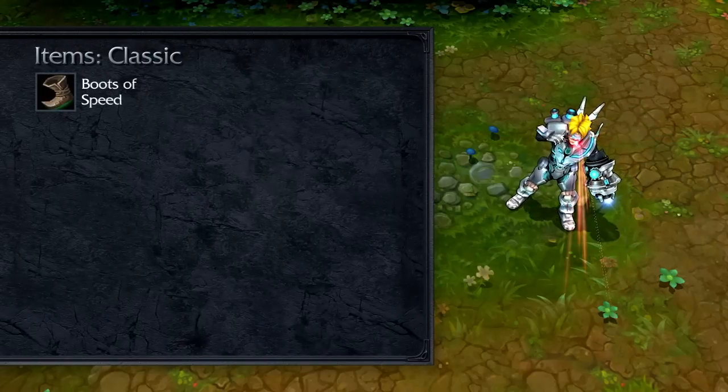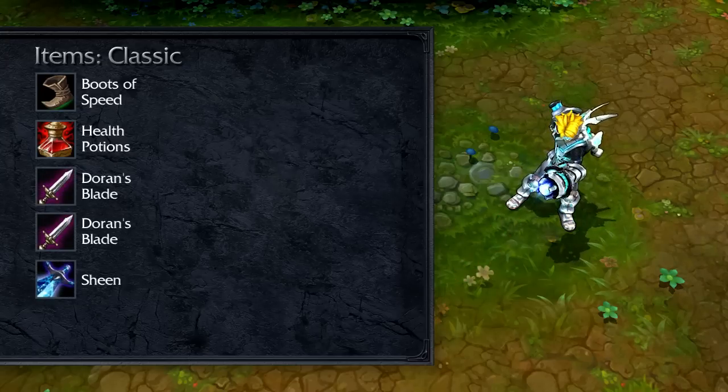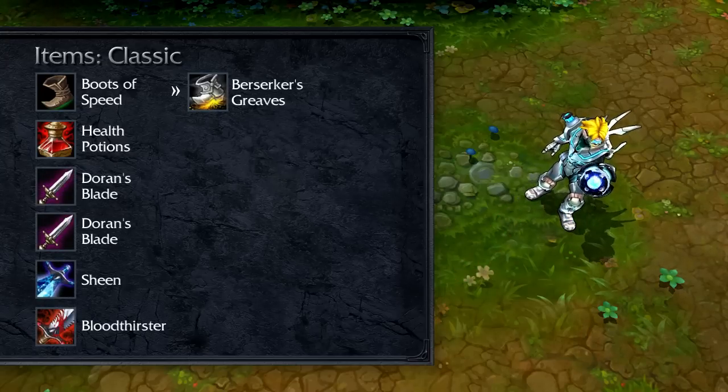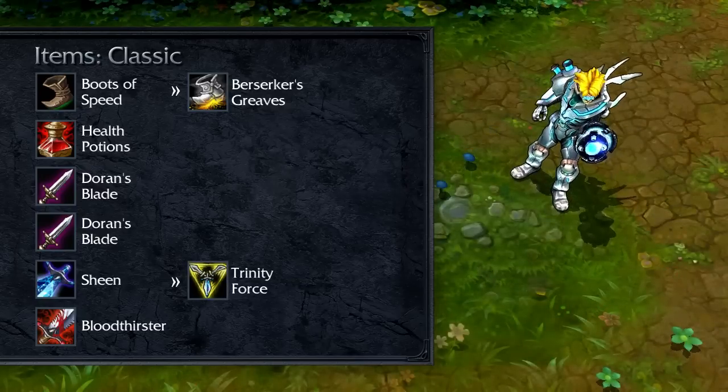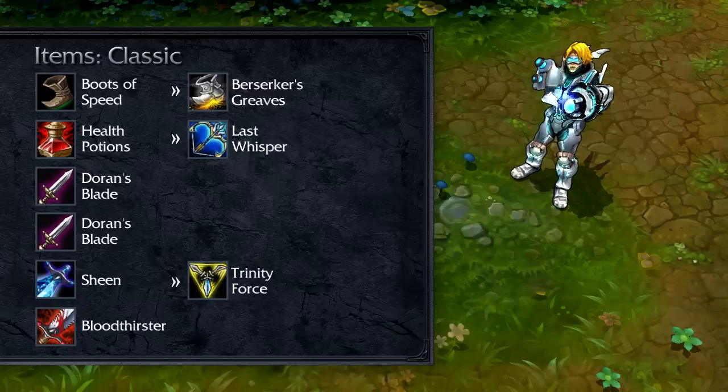In Classic, open with Boots of Speed and health potions. From there, add two Doran's Blades and a Sheen. Take Bloodthirster, upgrade to Berserker's Greaves, finish Trinity Force, and then react to your opponents. If they're stacking armor, grab Last Whisper. For more damage, buy Infinity Edge.